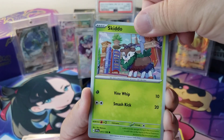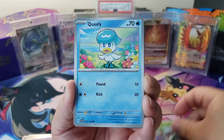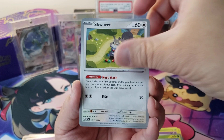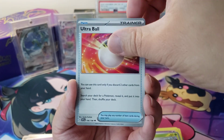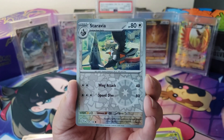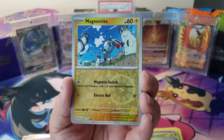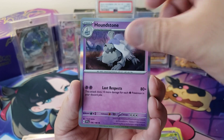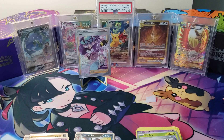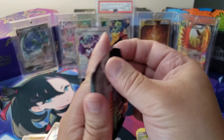We got a Skiddo. My hands. We got a Quaxly, a Squovit, Charcadet, Ultra Ball, Esparta, Arvin, Staravia, Magnemite, and a Houndstone. Yeah, I think I might have used up all my luck the past few videos, for real.